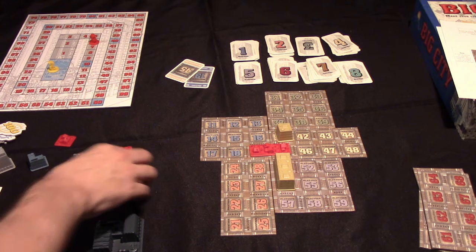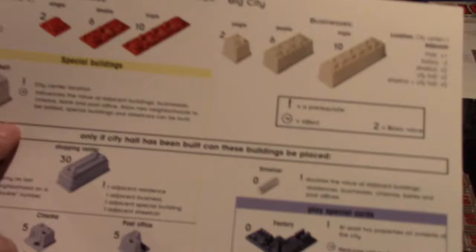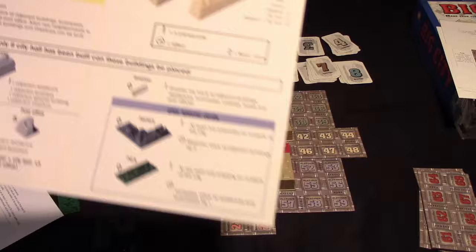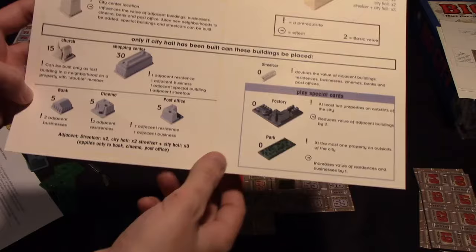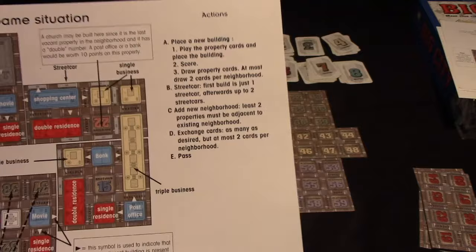The game really changes when somebody chooses to take their turn to build the city hall token. The city hall token scores you zero points. Its prerequisite is that it's built in the city center — not on the outskirts of the board. It's going to do a few things: first, it unlocks all of these other building types — the street car, the factories and parks, the church, shopping center, bank, cinema, and post office. You can't build those until city hall has been built. Second, it unlocks some actions — the street car action and the ability to add a new neighborhood — which are only available once city hall is built.